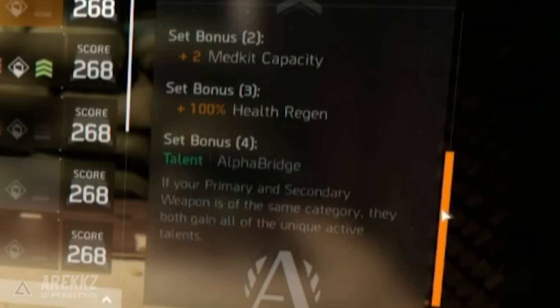The three-piece set bonus is plus 100% health regeneration, which is very useful — particularly for solo players. Running around the dark zone you'll have more healing potential with more medkits and more regeneration. The four-piece set bonus is called Alpha Bridge, and it makes it so that if your primary and secondary weapon are of the same category — two SMGs, two assault rifles, two marksman rifles, two shotguns, or two LMGs — the weapon you are using gains all of the active talents from both weapons.